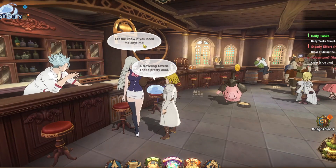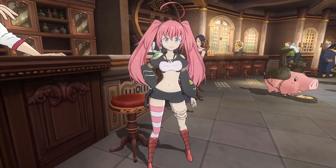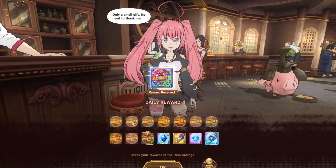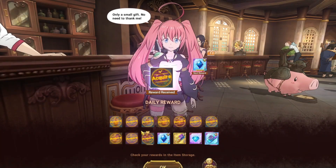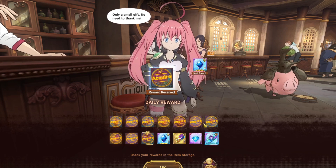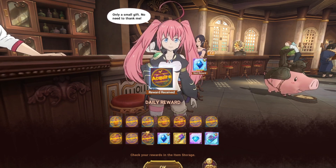I can show you guys in Grand Cross as well. If you go to Elizabeth, you can see the regular daily login reward — you have five gems here and then five gems here, so you get ten a week basically.